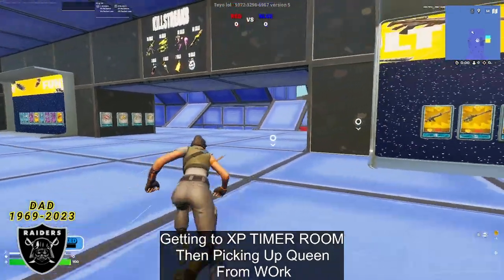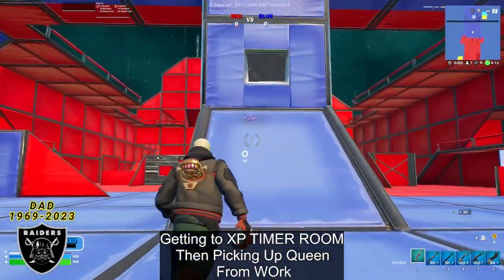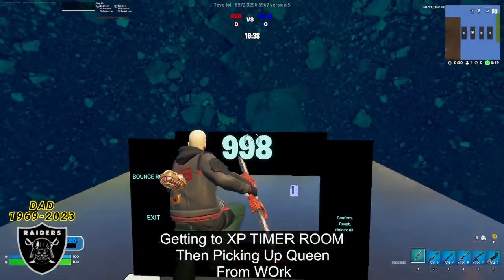Now that you're in the map, simply walk forward and follow me to this exact location by jumping off of this part here and gliding to the middle. Once you are in front of this ramp, go to the left side and do any emote — doing an emote right here is definitely going to teleport you to this timer room.